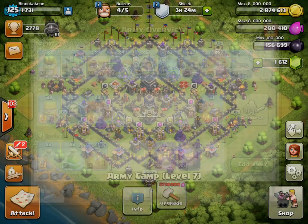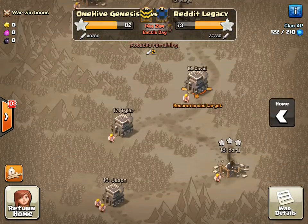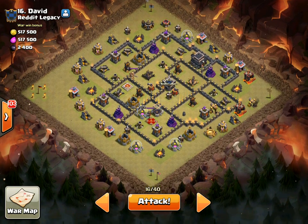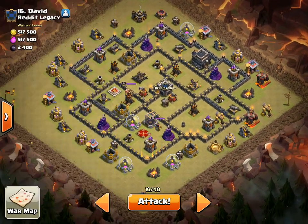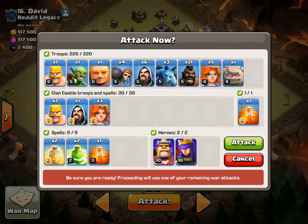Everything looks great, let's go ahead and try this. We're taking on number 16 — looks like we got a defense going on. Let's see if we can get the three star. Just making sure I got the minions on the corner there. King, queen — one last check, because I've forgotten stuff in the past and that's not the best feeling. I need to make sure to drop the golem and not my CC, since I'm used to a CC golem — that has screwed me up before.